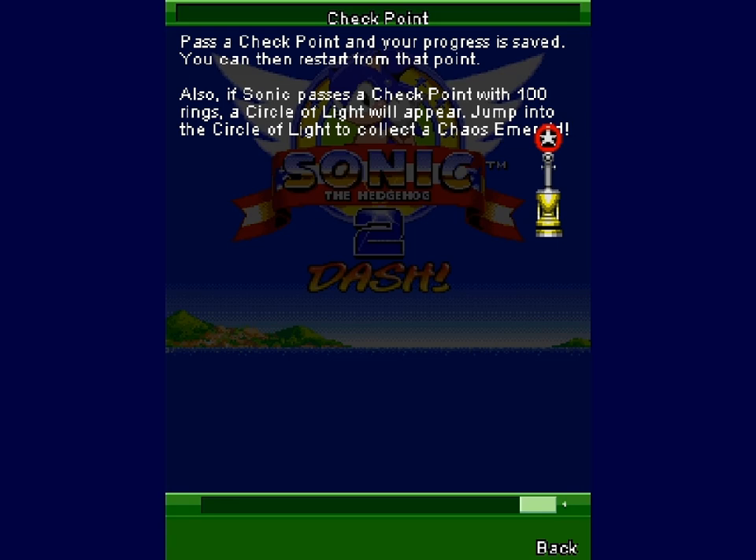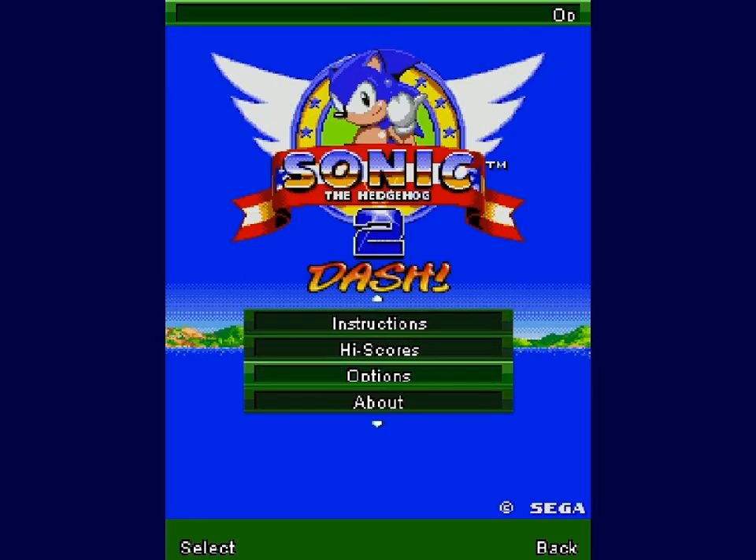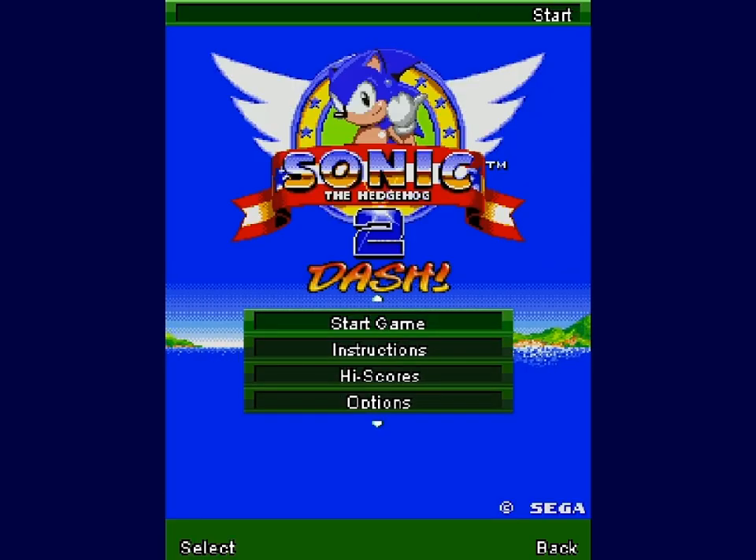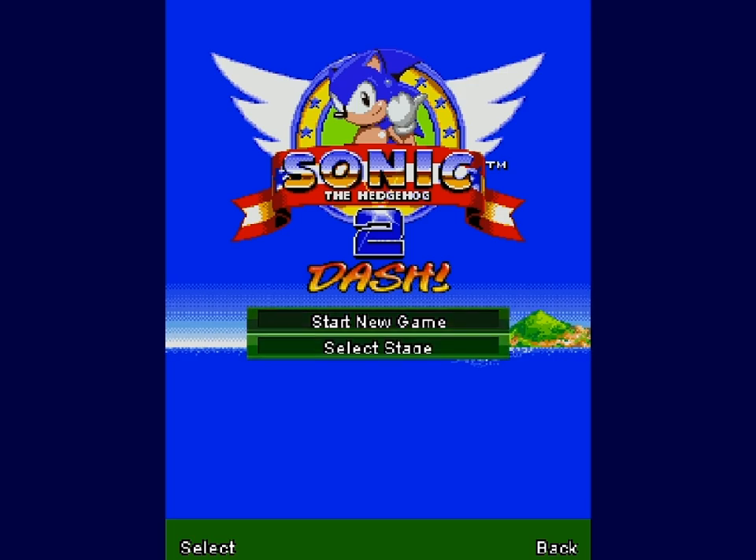Alright, how do I get back? Press this button. I press the right button. We got options. If your difficulty is... wow, really? Okay. Well, I'm gonna be adjusting that in post, so don't worry about that. Alright, well let's just start a game, see what happens. You can select stages — that's pretty cool. But I'm gonna start a new game. It's loading!